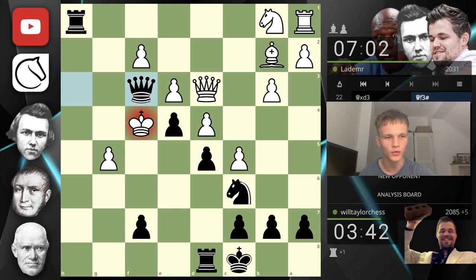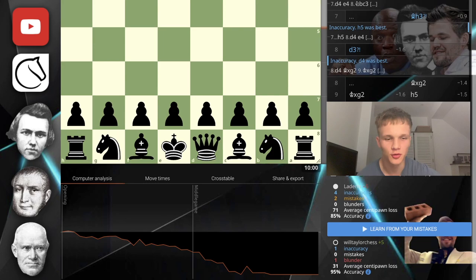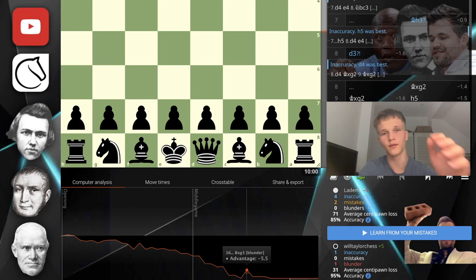Our opponent played some weird moves, but we punished it with that bishop takes g3. Let's look at the analysis. So here we are in the analysis — if we scroll down, you can see 95% accuracy with a blunder. And the reason it was called a blunder — I'm going to completely ignore this — is because it went from mate in 18 to minus 5.5. The computer is like: idiot, you should have found mate in 18.